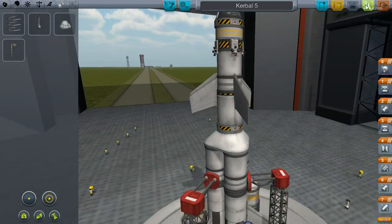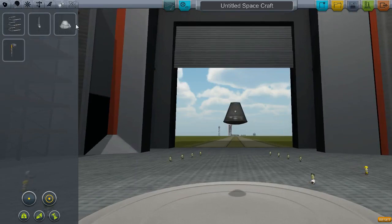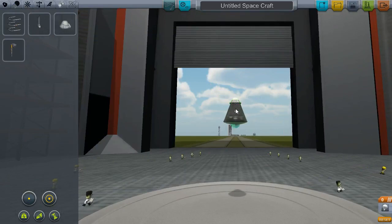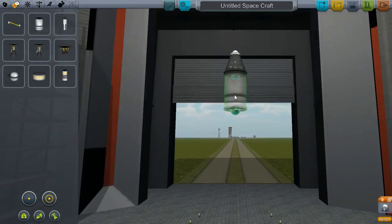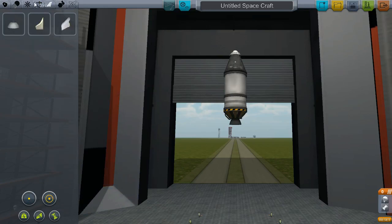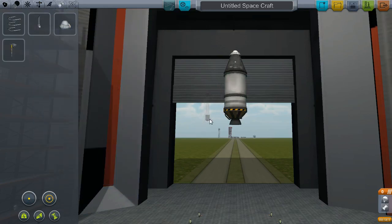So I'm going to quickly just build a hopefully moon-capable ship. Got a parachute here, just to make sure it's possible to land on the moon in this version of the game. Once I build it, I'm going to go cook some ramen noodles because I actually just got off work. This will just be a video cut for you guys, and we'll come back and I'll try to land this thing on the moon.